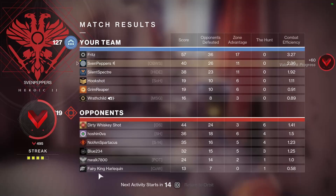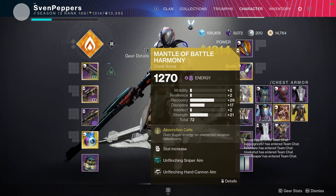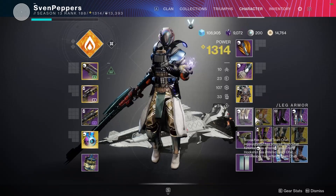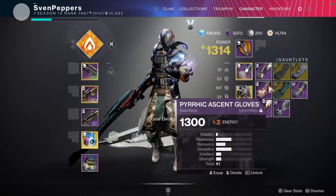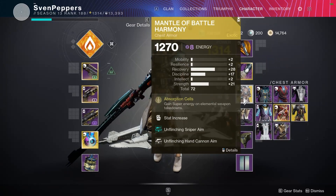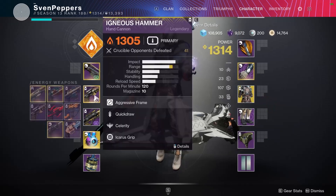We actually won that game, which is kind of crazy to me — really good comeback by the squad. But yeah, Battle Harmony — I rate it pretty low. It's gonna be hard to get me away from Transversives, Geomags, or Fidions. There are just a lot of really good exotics that help you all the time rather than just very situationally.